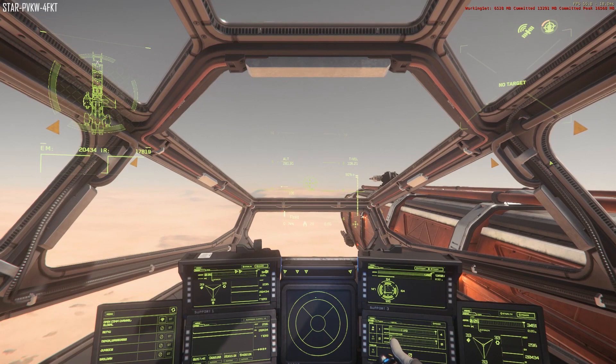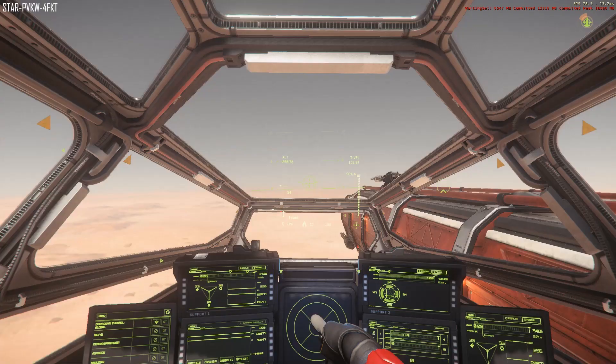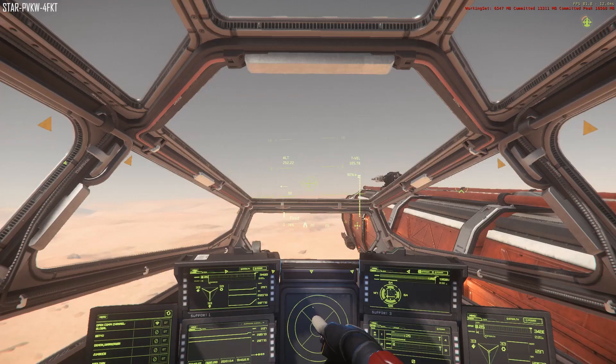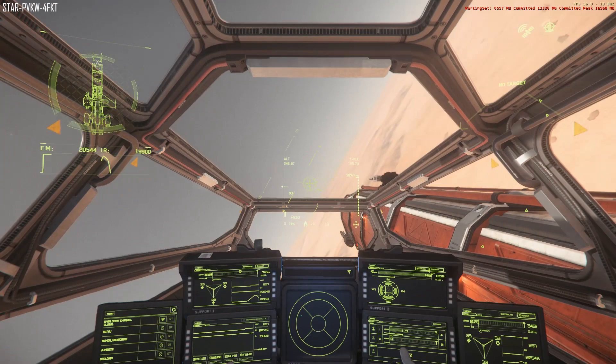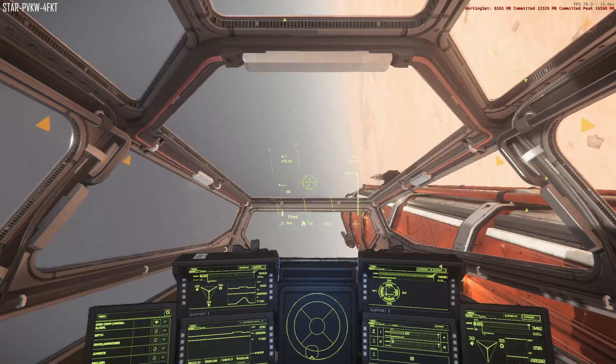Something to bear in mind when flying a ship of this size is that there's likely going to be other crew on board. It's not something you need to worry about in fighters, but if you are trying to take corners quickly you will likely injure the other crew as the G-forces hit them. Rolling and then pitching to turn may give a very slight increase in turning speed, but probably not enough to warrant such an aggressive turn.